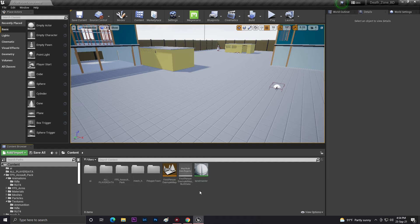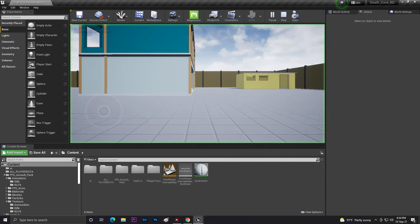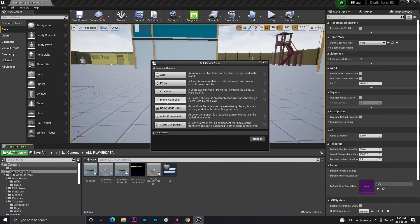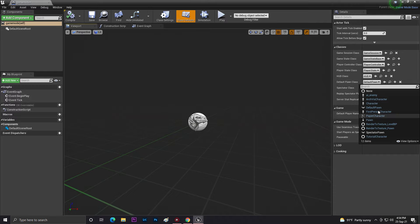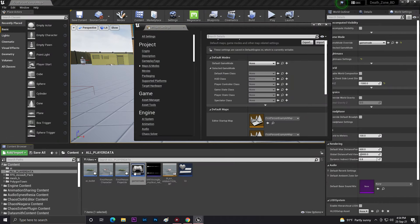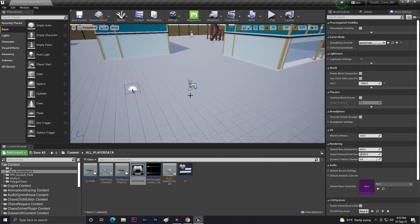Now let's click on Project Settings, then Maps and Modes — it's already set up. But we also need to make sure our world details have the game mode. Go to player data and create a blueprint called 'Game Mode'. Drag it in, open it, and set the default pawn to our first person player. Compile and save, then also set it in Project Settings under Maps and Modes.